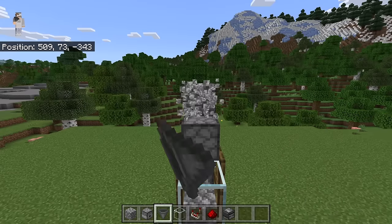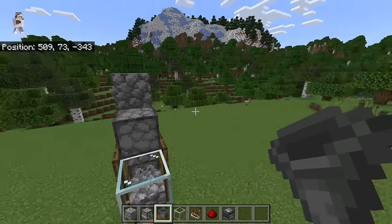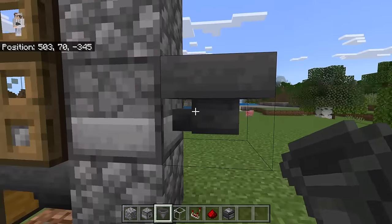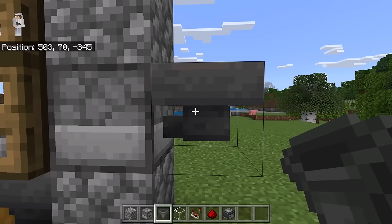Now break this block. Then go behind the farm, crouch down, and place a hopper here. Make sure the nozzle of that hopper is facing that dispenser. That hopper will pick up eggs that are laid by chickens, then funnel them into that dispenser.